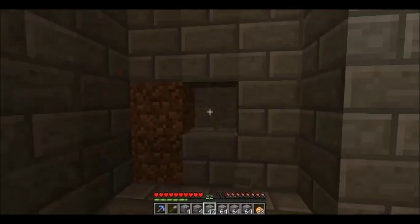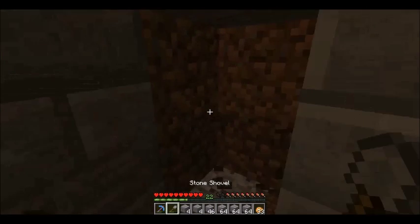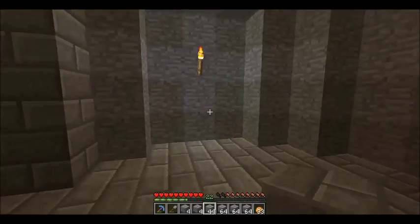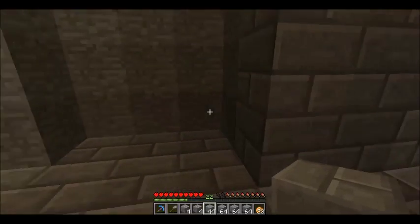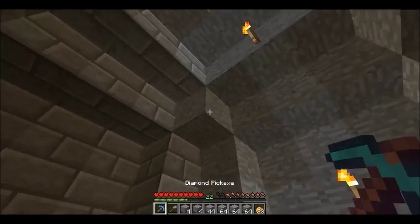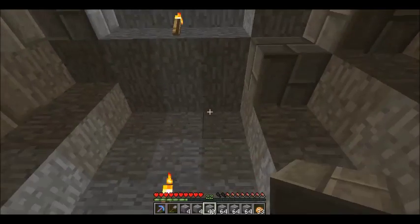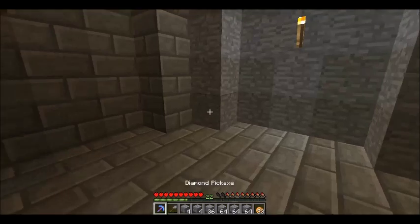My plans for this room: I'll probably figure out how to put a mine entrance in here. I either want it on the floor, or I could do it on a wall that goes straight down — that would be pretty cool. I'll figure out how to put a nice entrance in here, but that's what this room is gonna be: a cave entrance.